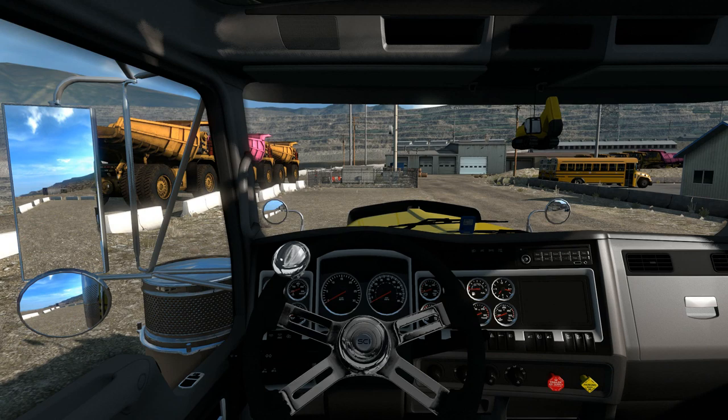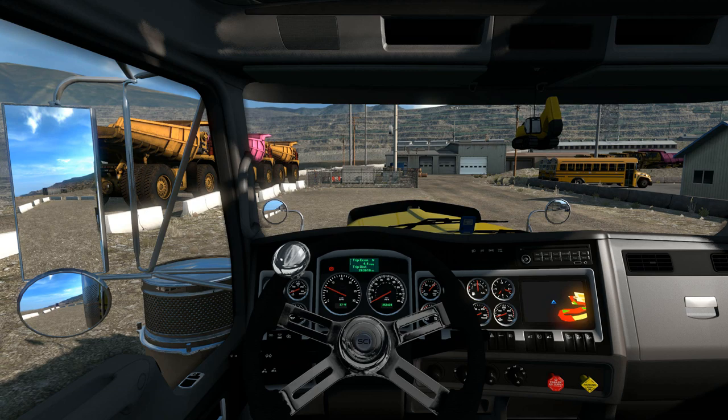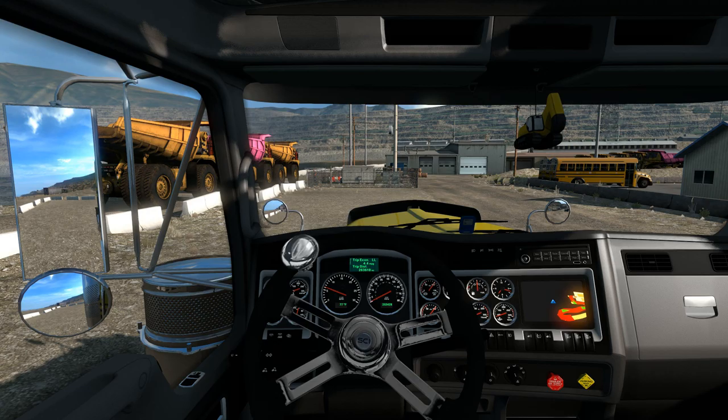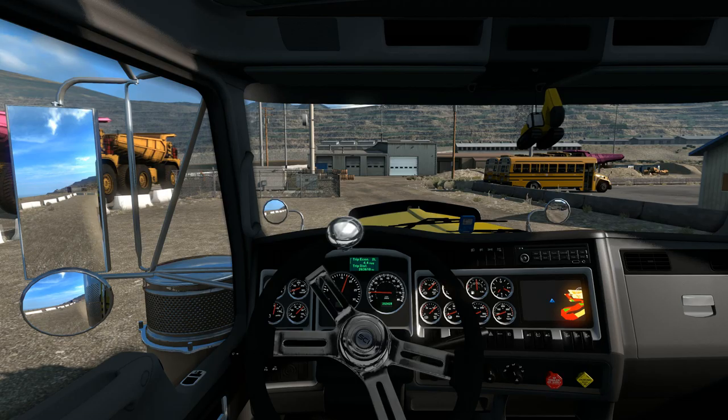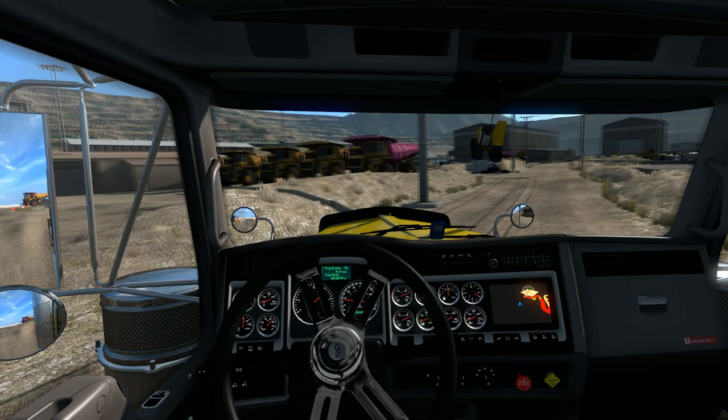Before we get the truck started, I want to remind you to hit the subscribe button down below and turn on those notifications so you know when our next video goes up. Give us a like on this video — it helps us out a lot. We've got the truck started up, turning off the parking brake. We'll pull forward and hopefully we don't have to work too hard to get this load out. It looks like it might be spawned inside that building.